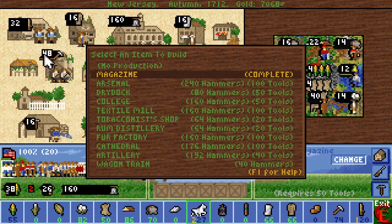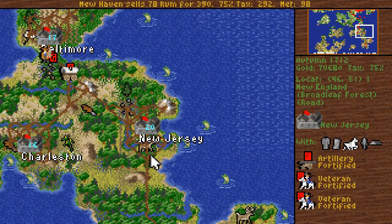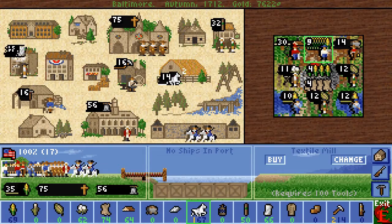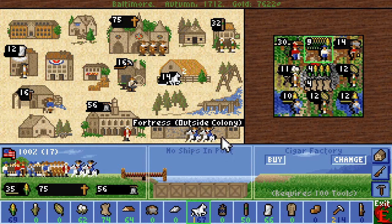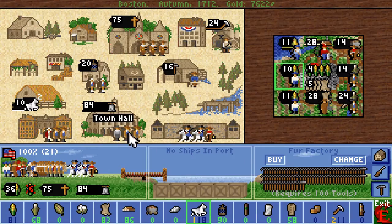Now we have a very decent gun production set up here. Let's go for the arsenal — let's push the envelope here. Textile mill in Baltimore, that's good. Probably the cigar factory next — seems to be what's left. And that's the last of the fur traders.